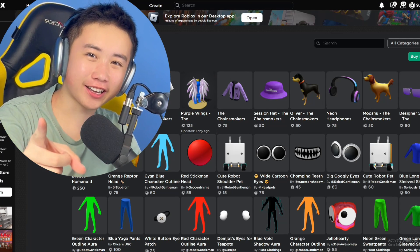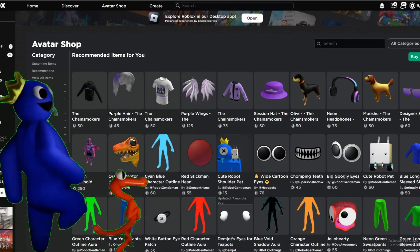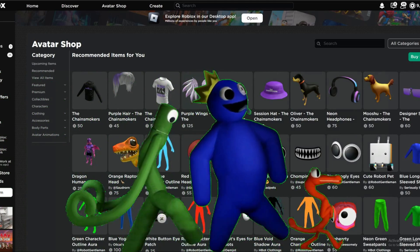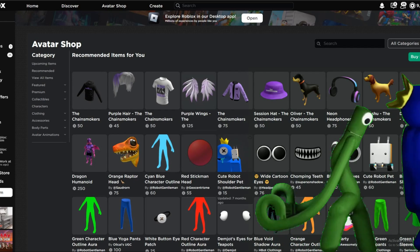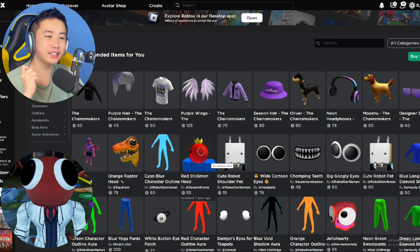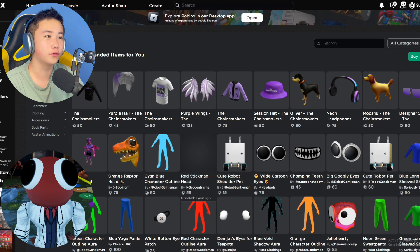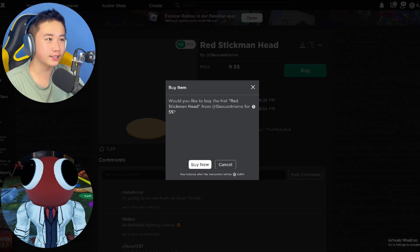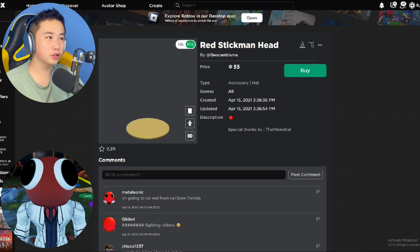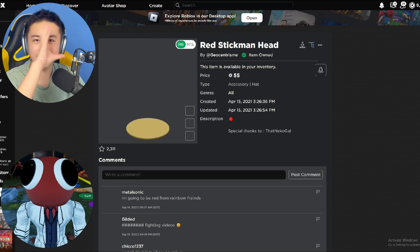In today's video, we're going to be making a secret account for the Red Rainbow Friend. Starting off, we're going to be buying the Red Stickman. Obviously, this is what the head is used for. We need this head for the red skin, so let's go buy this over here. And once we have bought that, we know that Red has a large round red head. That's why we bought the Red Stickman head.